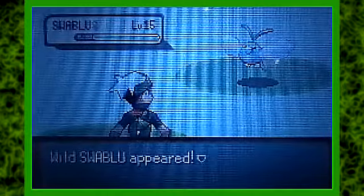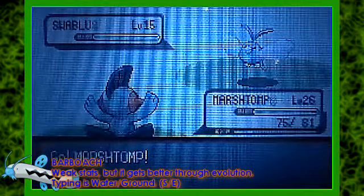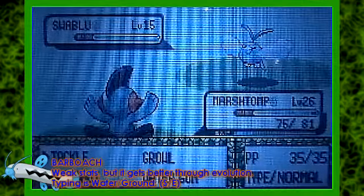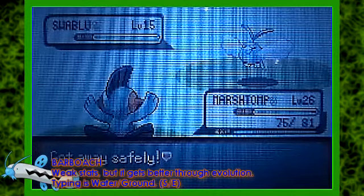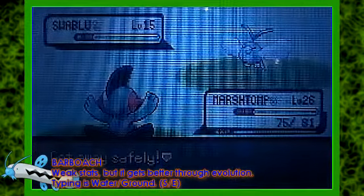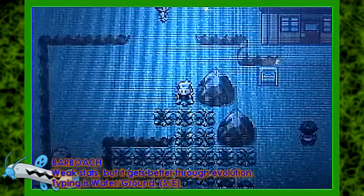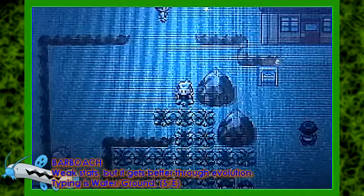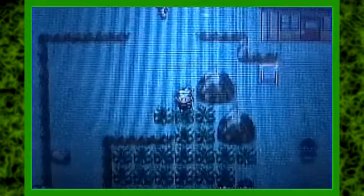There's a Swablu. One more Pokemon you can catch here is Barboach. Barboach is a Water/Ground Pokemon available in all versions. It has weak stats, but it gets better through evolution — when it evolves it gets a little bit better, but it's still not very recommended. I think you can only catch it by fishing. And those are all the new Pokemon.